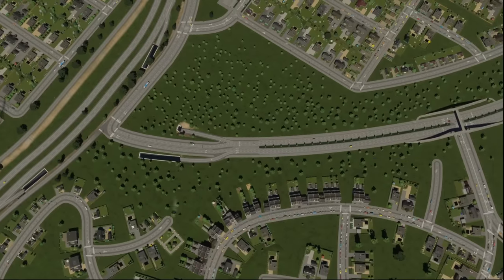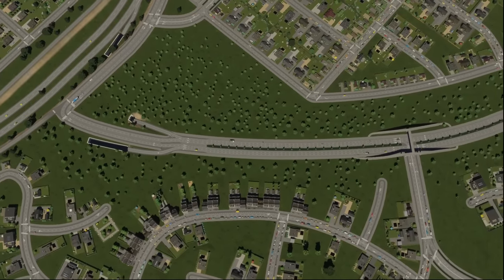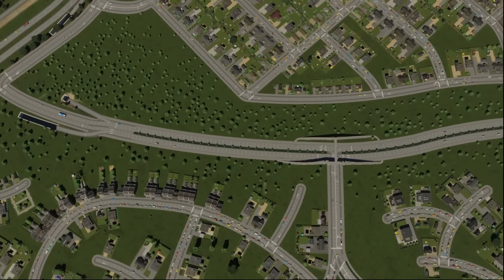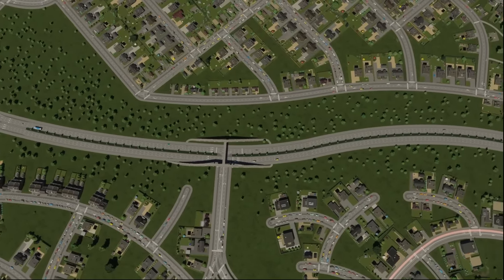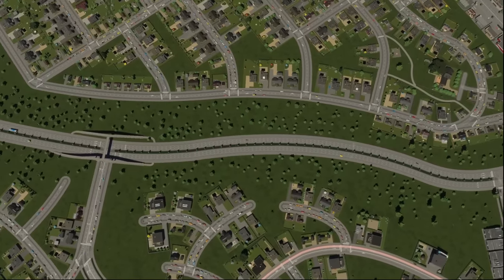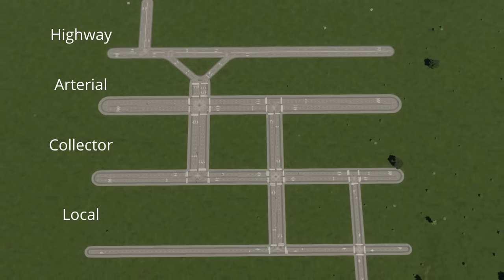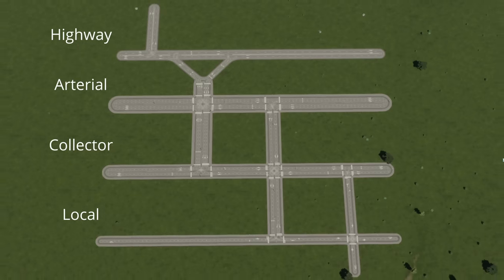When it comes to arterial roads, they rarely have services built onto them, and I'd argue that you don't want any zoning along them whatsoever, because that's just going to create a lot more traffic that's going to be stopping and starting on these roads, which you don't want. When it comes to road hierarchy, each category of road should only interact with the road category above or below it. With arterial roads, they should only connect with highways, other arterial roads, and collector roads.